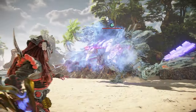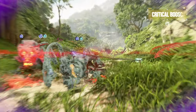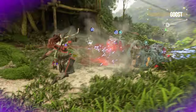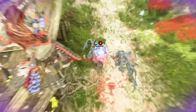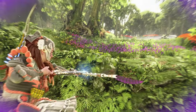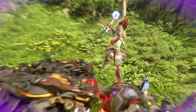Last and certainly not least are Valor Surges to pair alongside the Grapplestrike. The most obvious choice and the one I'd recommend for most players is Critical Boost. When fully upgraded, Critical Boost increases Critical and Grapplestrike damage by 150%, and if paired with the Frozen status, you'll get an additional 25% damage increase. You can wipe out a group of mid-weight machines fairly easily with it, or at least deplete a solid portion of their health bar before finishing off any remaining machines with the Resonators.